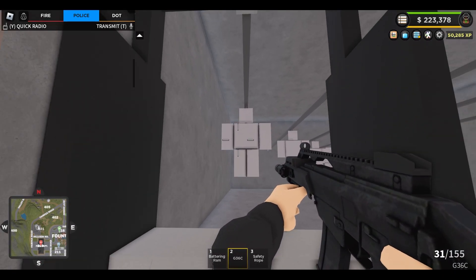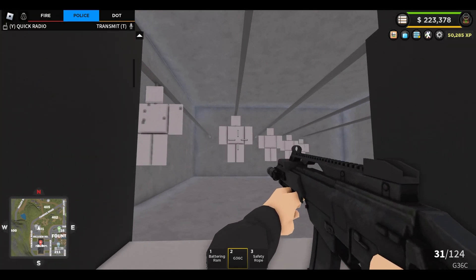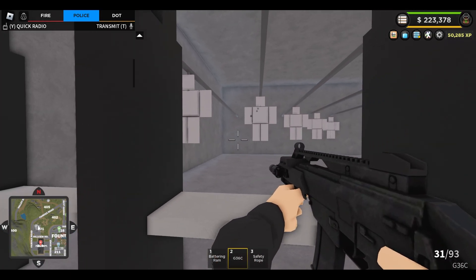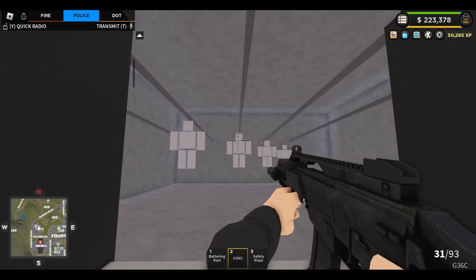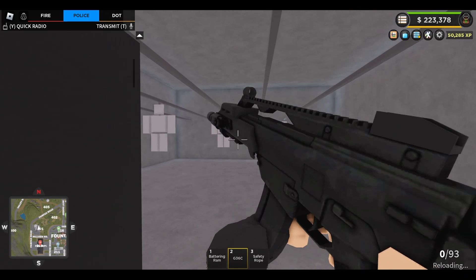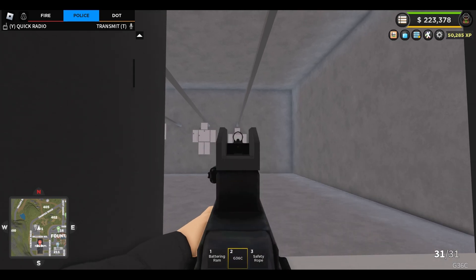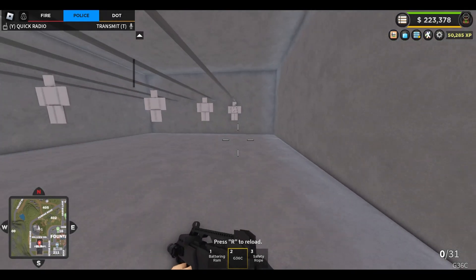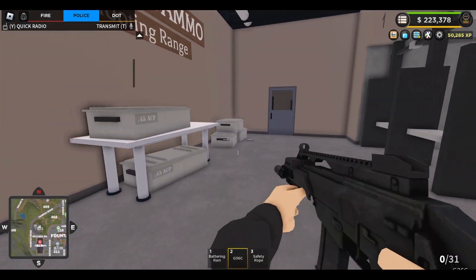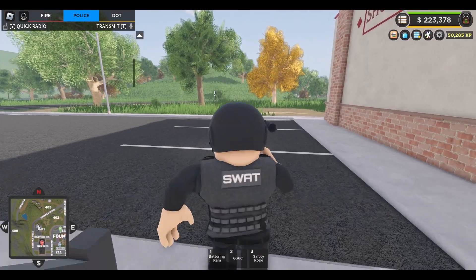Next up we have the G36C — a good range patrol rifle, essentially a machine gun. You get 31 bullets in the clip, so a lot of the time you'll be getting center-of-mass shots from shoulders down to the legs, with the occasional headshot during your barrage of bullets. This gun is super great if you're engaging armored suspects — you can literally take them down in less than an entire clip. I definitely recommend using this weapon if you get the SWAT Game Pass, because it is absolutely insane. For the most part, it has really high accuracy, and with a clip of 31 bullets compared to the sniper's 5, it's a great gun all round.